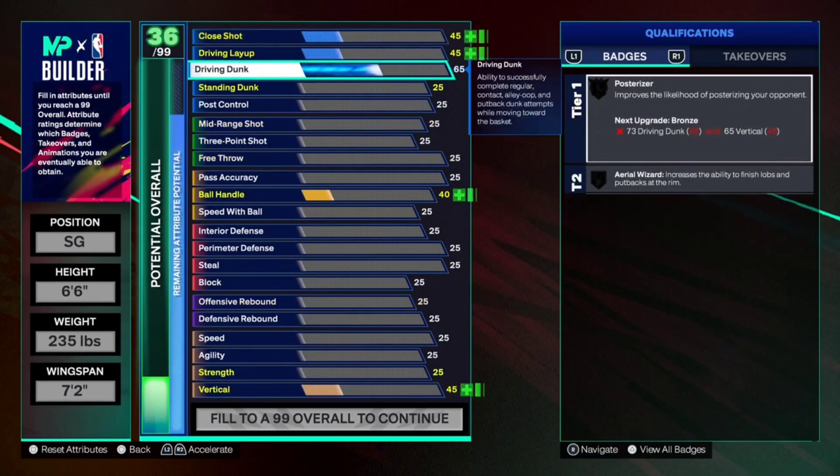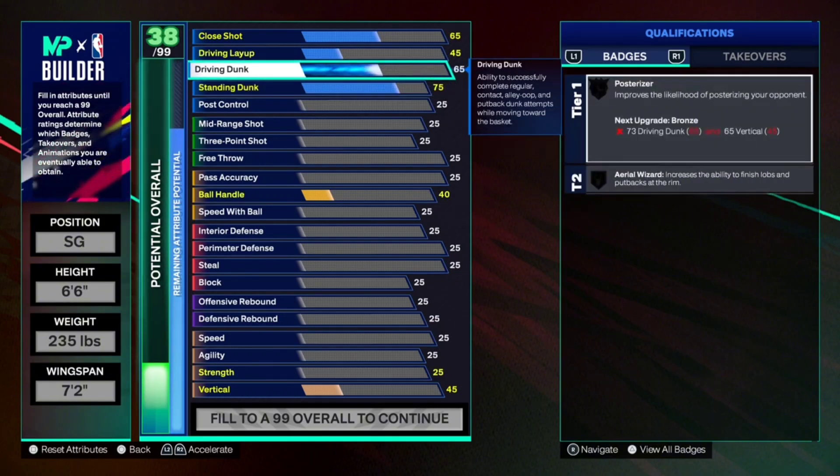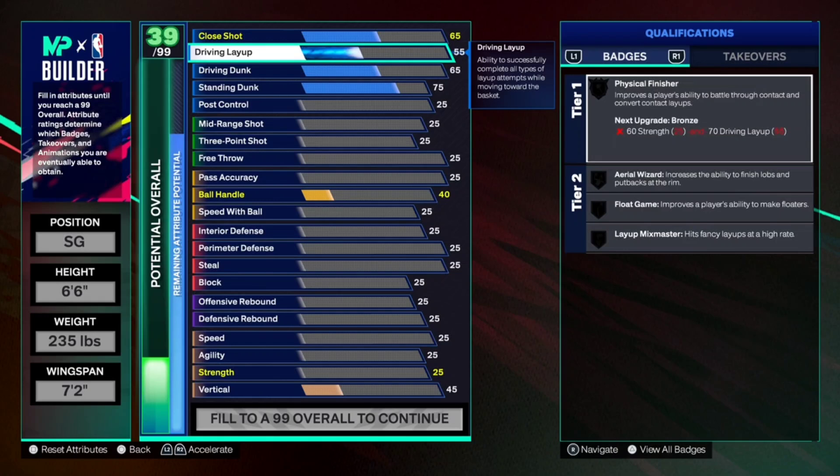For the finishing category, obviously we're a lock so I'll do the main ones first. We got a 65 driving dunk and then a 75 standing dunk. You could really go down to 72 and 62 but just in case, you can still dunk the ball really well. You're gonna be doing some backdoor cuts — it's not really about driving to the paint.